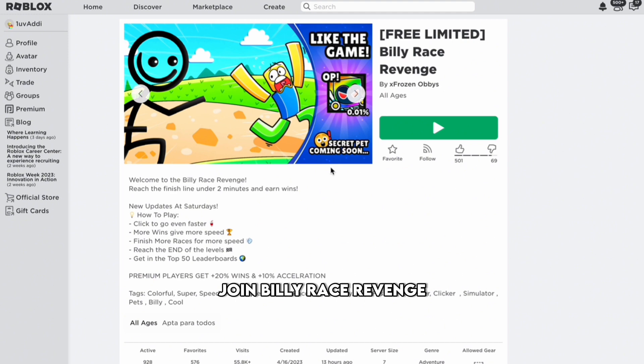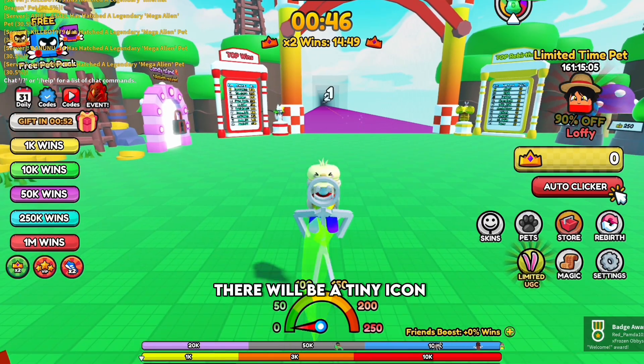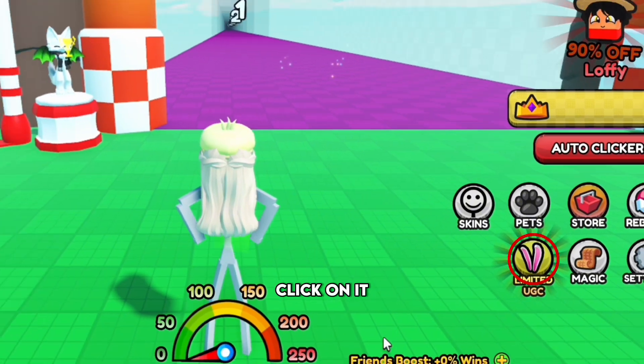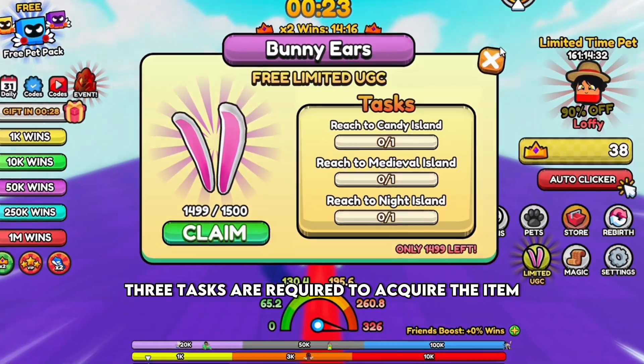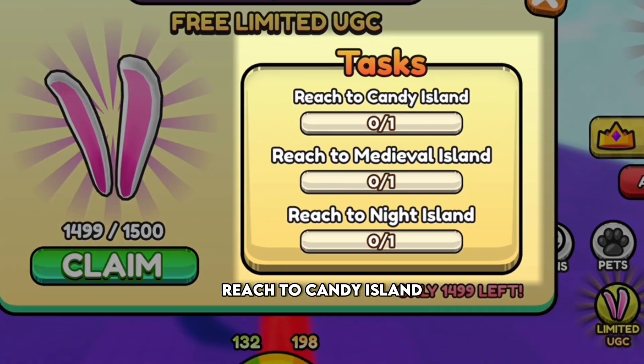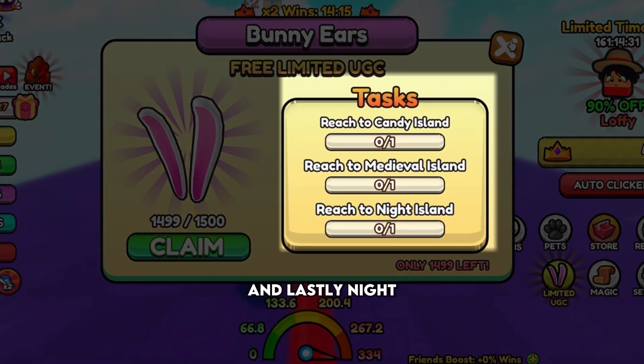Join Billy Race Revenge. When you join, there will be a tiny icon showing the UGC item — click on it. There are only 1,500 copies left. Three tasks are required to acquire the item: reach Candy Island, then Medieval, and lastly Night.